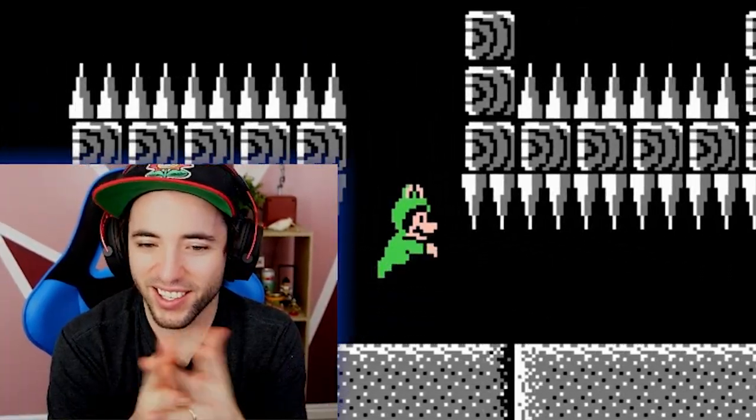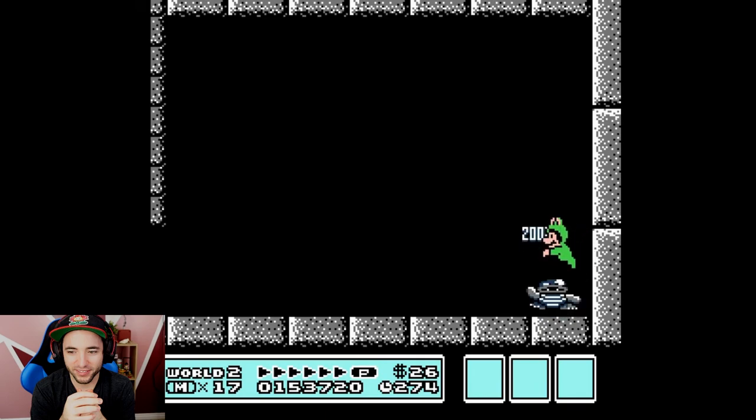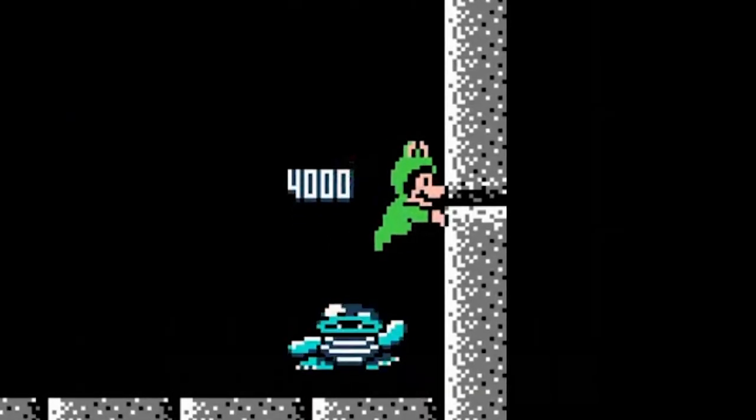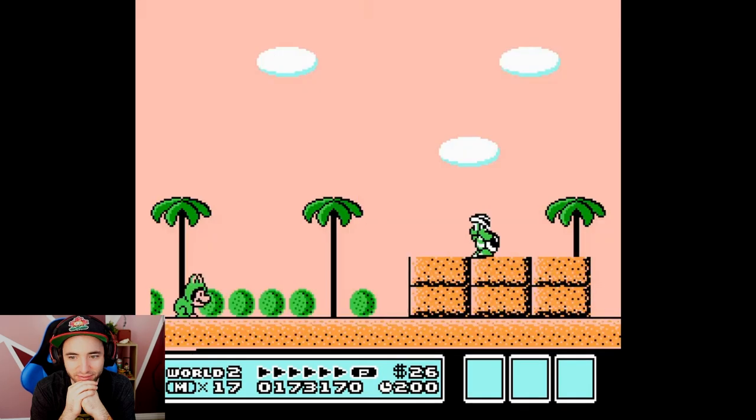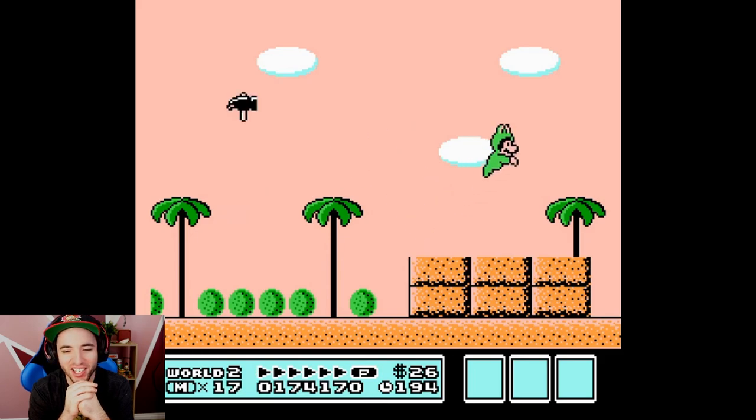Because you're slow, you can't actually run under those thwomps. You just wall-jumped a spike! That wall jump was about six pixels lower than the line. You did the same thing in the other TASes, cheeky little bugger.